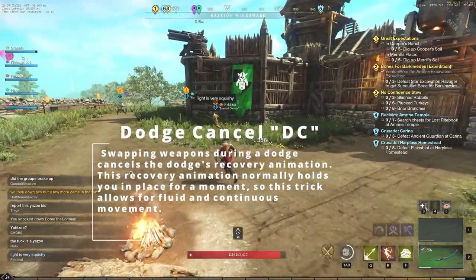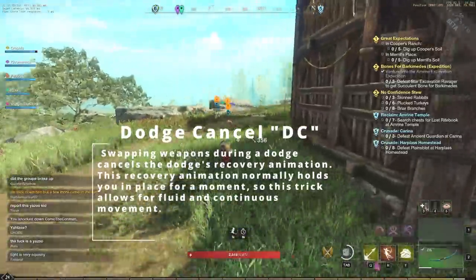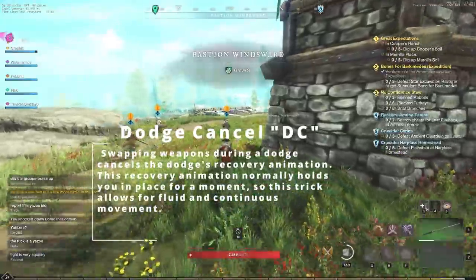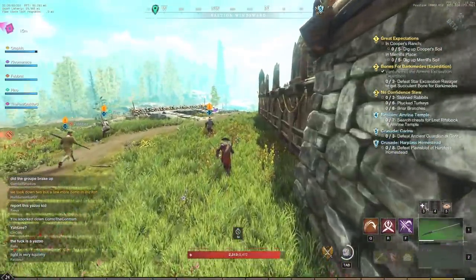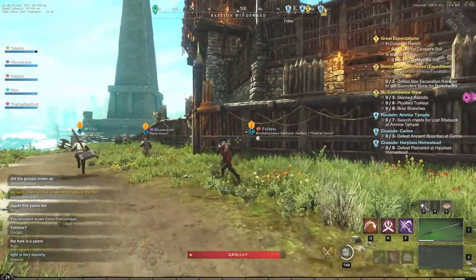We also have the dodge cancel. A lot of you already know about this one. Swapping weapons during a dodge cancels the dodge's recovery animation. This recovery animation normally holds you in place for a moment, so this trick allows for fluid and continuous movement — very helpful in the open world of New World, whether PvP or PvE.